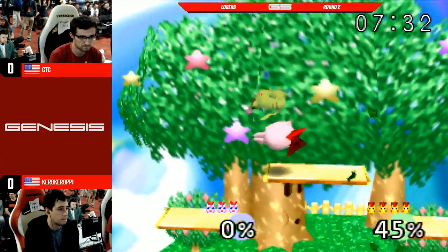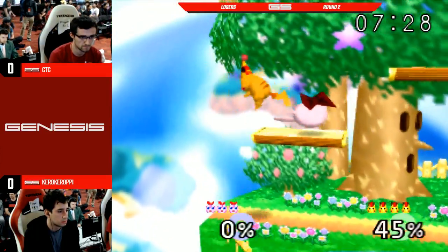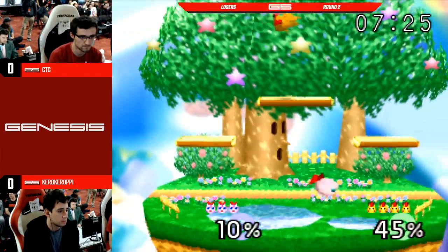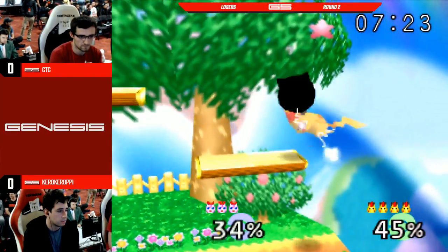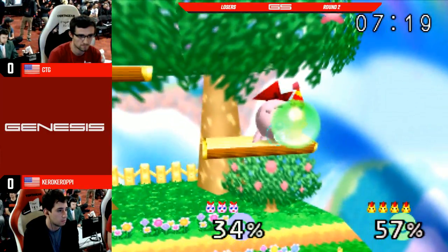This could be... oh, the tricks. Kuro at a strange percent now. You're looking for up-rope rest here — row rest, yeah. I think CTG seems to be... oh, and that's a great up-B.